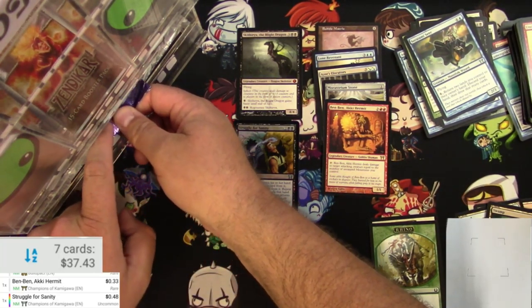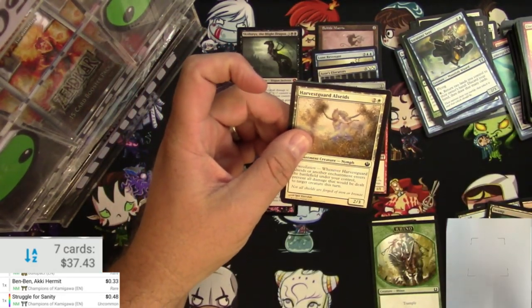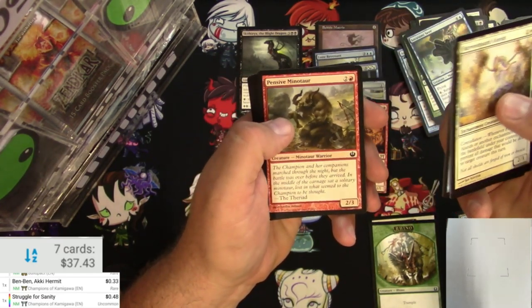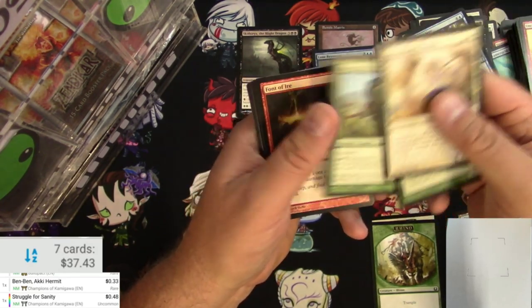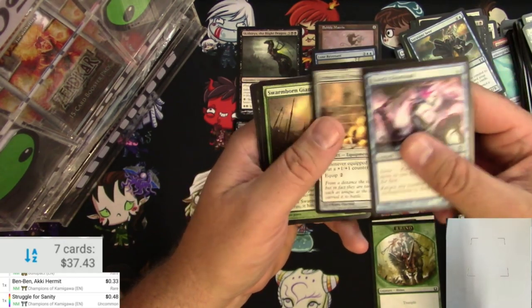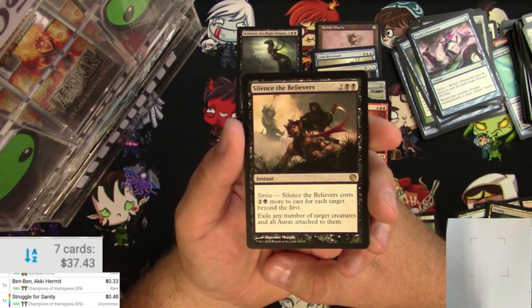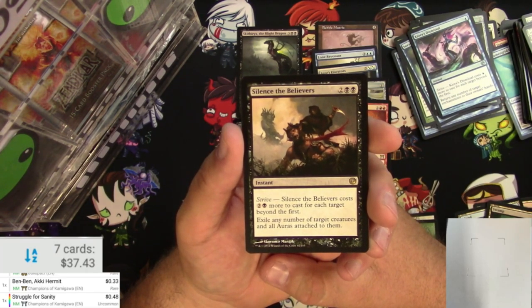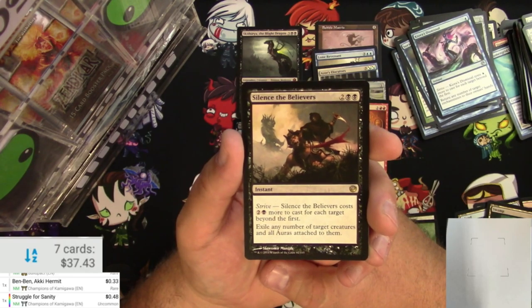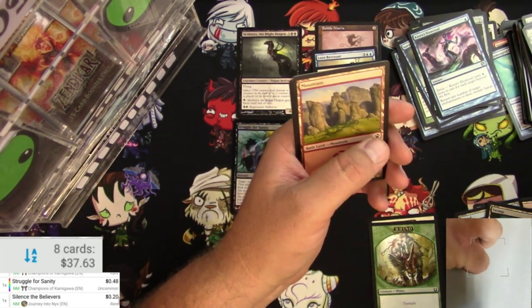Thanks for sticking with me while I slowly go through cards — I know everybody likes to watch channels bust open packs so fast, but I'm just taking my time. Journey to Nyx. I kind of got back out of Magic after the Return to Ravnica block, so I didn't get to play with these much. Aspect of the Mortal, Kyora's Dismissal, Armory of Iroas, Swarmborn Giant, and Silence the Believers — two and two black instant with Strive. Silence the Believers costs two and a black more for each target beyond the first; exile any number of target creatures and all Auras attached to them. 20 cents for Silence the Believers.